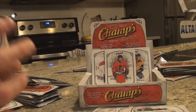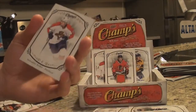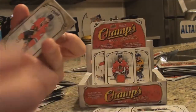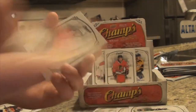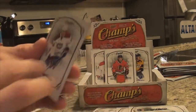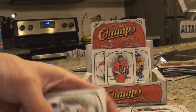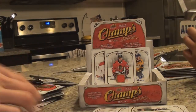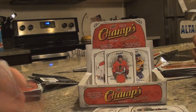Terry's next pack: we got Vanek, Barkov, Tyler Seguin, Duncan Keith. Normal. And we got Riley and a Mike McCarron rookie. We're hitting a lot of rookies — a lot of inserts. Make sure we keep these separated here.